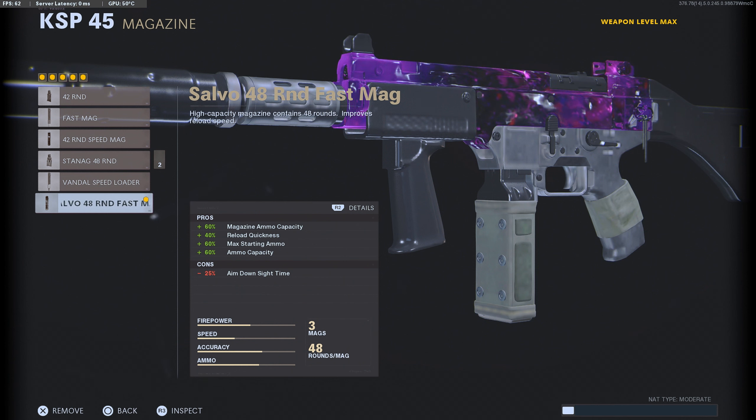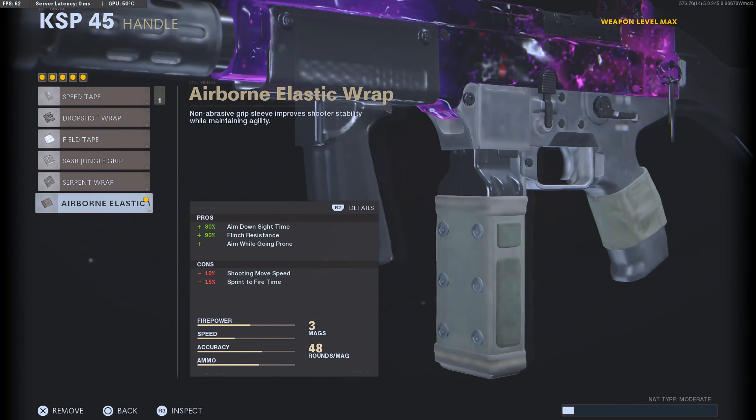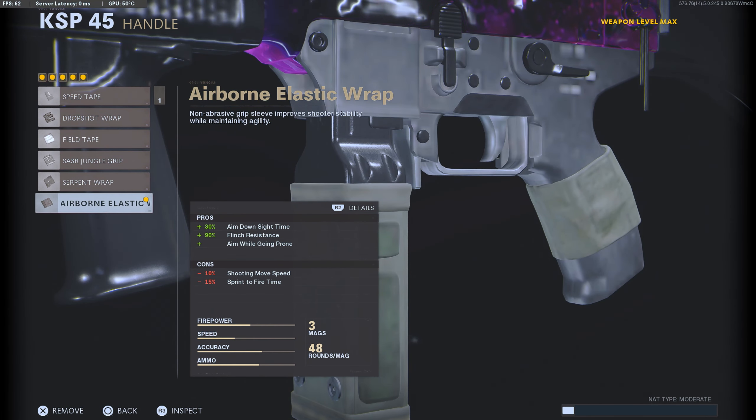You do lose ADS speed, but this gun fires so fast you can afford that slight delay. We're going to make up for that with the Airborne Elastic Wrap, where we gain back that ADS speed and flinch resistance, though we will lose some shooting move speed and sprint fire time — but honestly, you don't really notice it. This is such a good class setup.